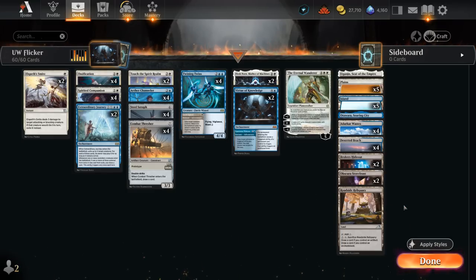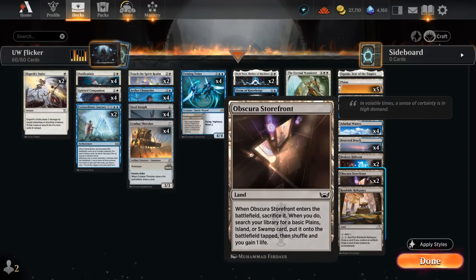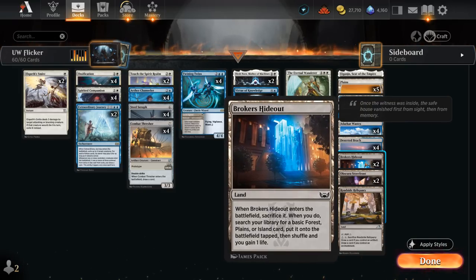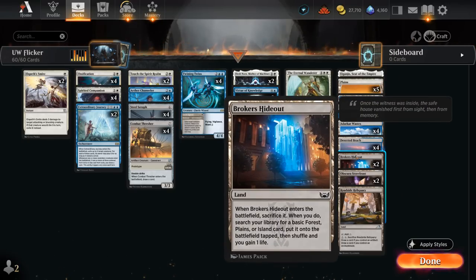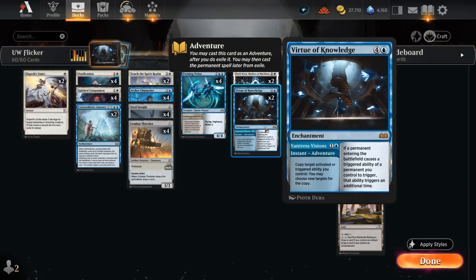Including our Fetchlands — Obscura Storefront and Broker's Hideout — which can find either a Plains or an Island while gaining one life. It's very important that we select the right trigger to copy with Vantress Vision, since the hideout generates two triggers: one when it first enters the battlefield, generating a trigger to search for a land. If we copy that trigger with Vantress Vision, we essentially get to find an extra land, turning our 2-mana instant into a ramp spell. We can only play it starting turn 3, so it's not quite a 2-mana Rampant Growth, but it's still pretty neat in a blue-white deck.